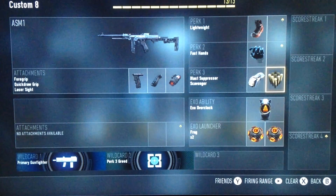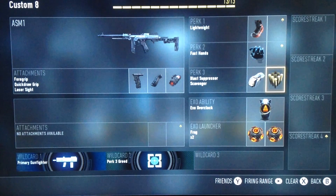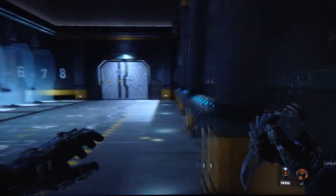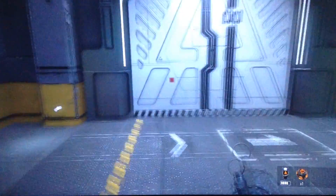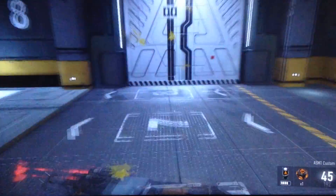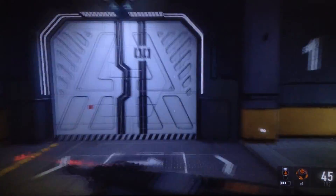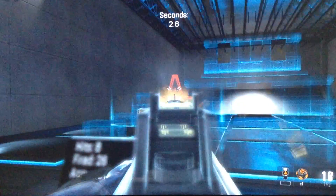Then we have scavenger, so when you run out of ammo you have scavenger to help you out. We also got overclock — if you're in the hardpoint, what it does is it makes you run faster. Here's regular running versus running with overclock. You do run faster with it.